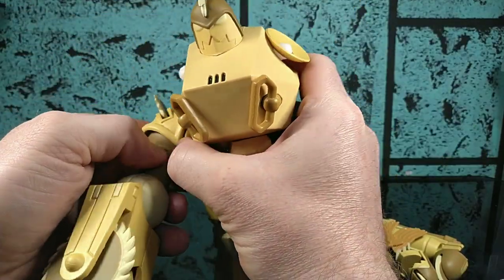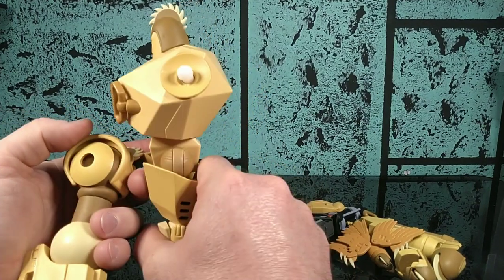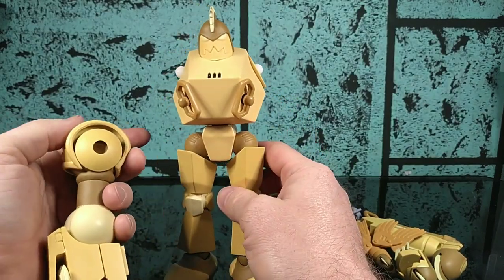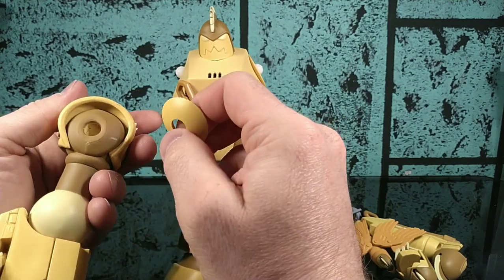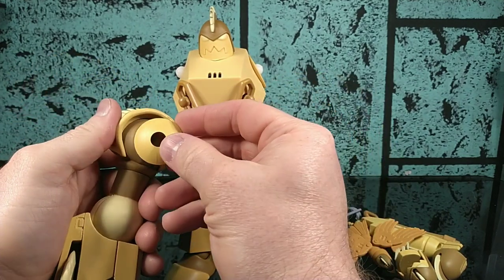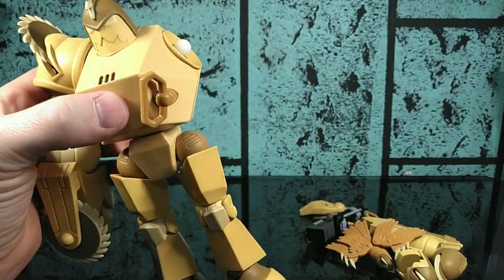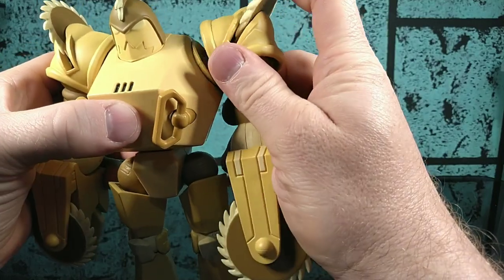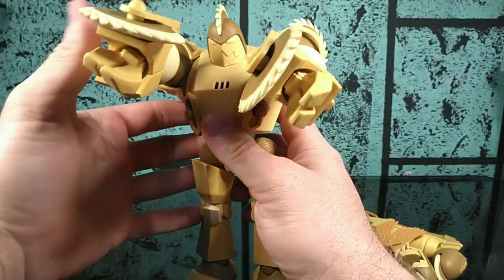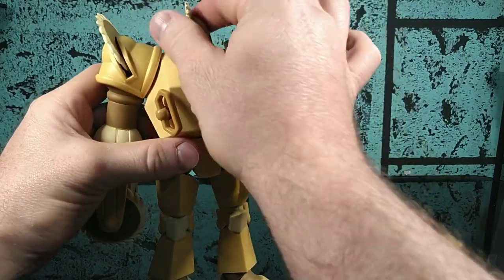That's awful - look at that arm. Oh gosh. Super 7 just doesn't seem to get the concept of simple articulation. I don't understand how you could have made this so complicated - it's not a complicated thing. His arms fall off - issue number one, biggest issue there is. His arms are going to fall off no matter what you do, so be careful with that; you don't want to break these saw blades. That being said, it just has a swivel - they're very tight on the swivel, but that's it.